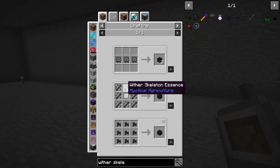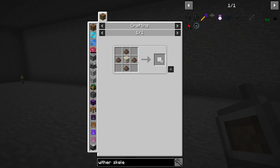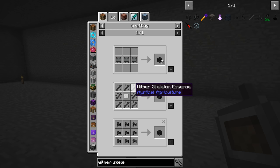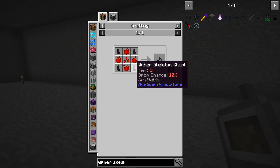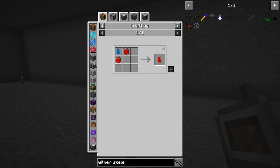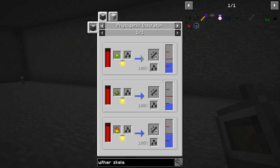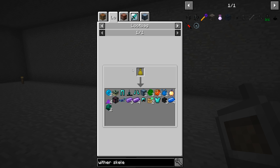With Mystical Agriculture, if we had the Wither Skeleton Essence and Blank Skulls, we could make them. But that requires a lot of Wither Skeleton Essence and I don't think we even made that seed — it needs the Wither Skeleton Chunk, which means Wither Skeleton Skulls on a Tier 5 chunk. The other option is Legendary Loot Bags; I think that's how we've gotten all of our Wither Skeleton Skulls up until this point.